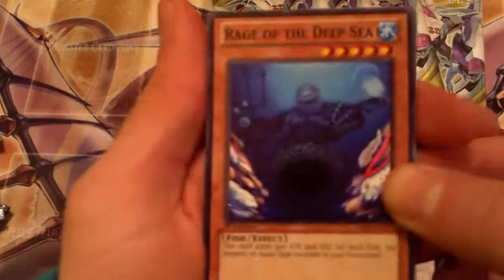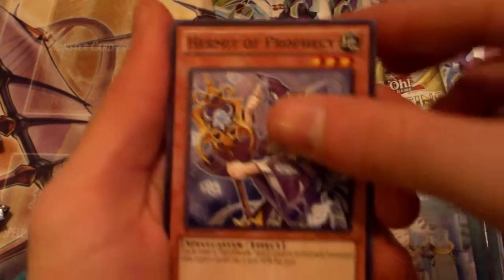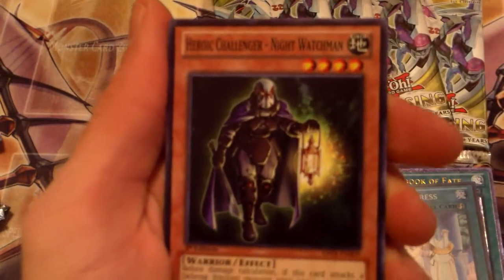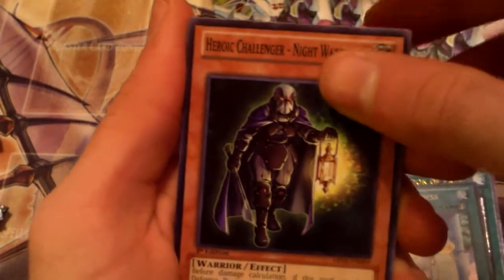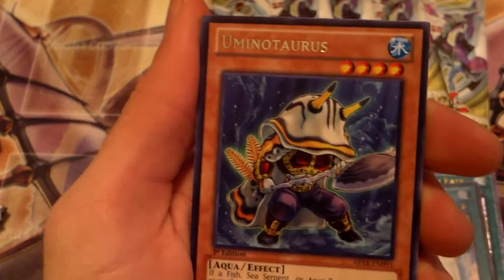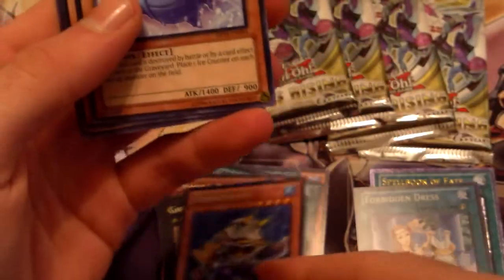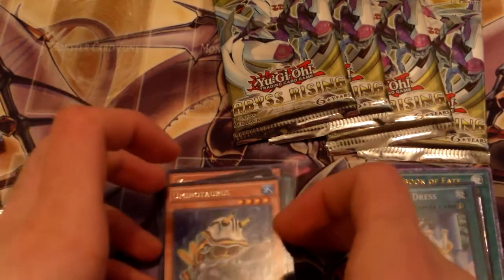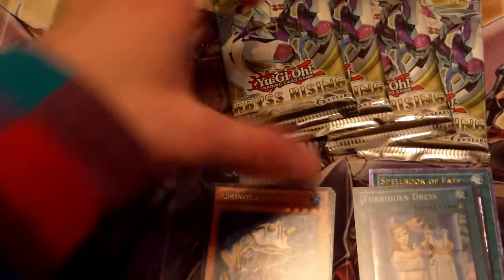Pack number six — awesomeness dudes. Rage of the Deep Sea. Hermit of Prophecy. Metal Chain Marmalade. Heroic Challenger Night Watchmen. Rare Humanotaurus — great. Snow Dragon. Minolte Crefusant. Bull Blader. And Stoic of Prophecy. That's two hollows so far, not bad. Four more to go.